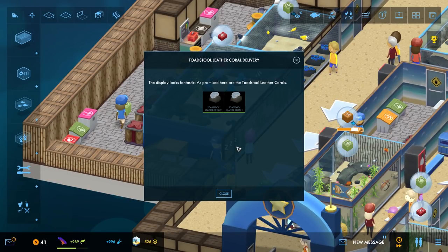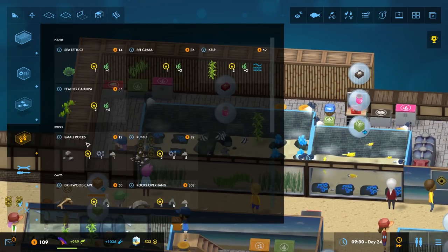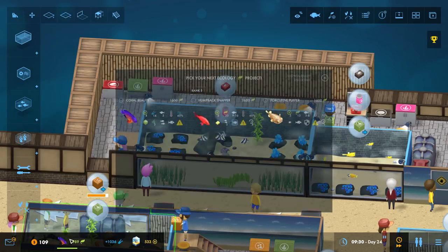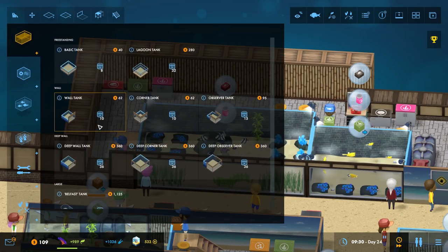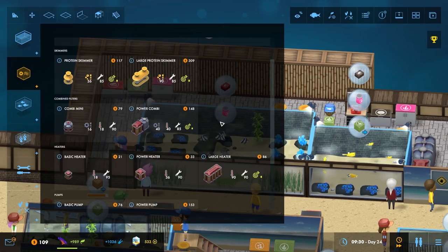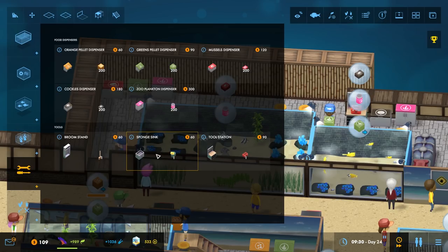We completed — the display looks fantastic. As promised, here is your toadstool leather coral! Is it in this one or this one? Where did I take them? Where did you put them? Also — can this handle more? It allows you to connect two tanks so they share the same equipment.